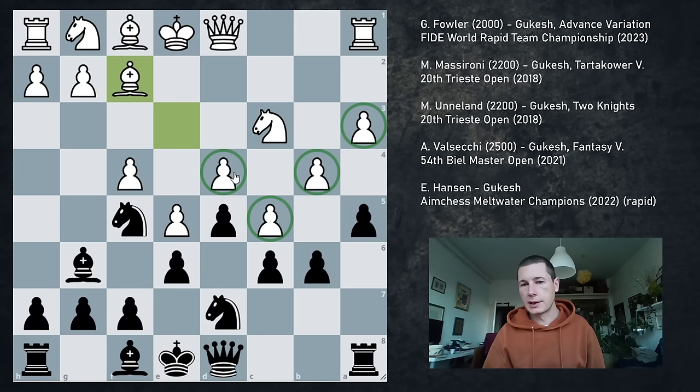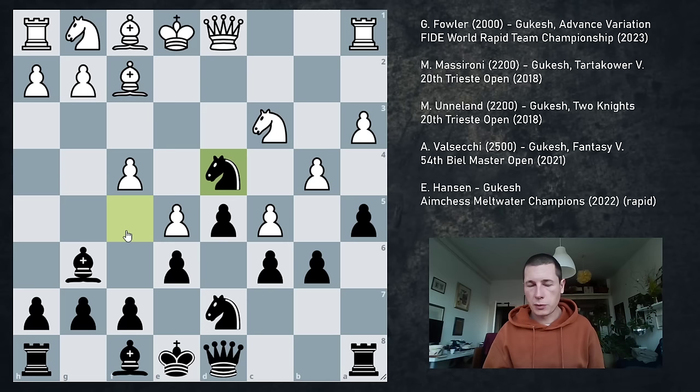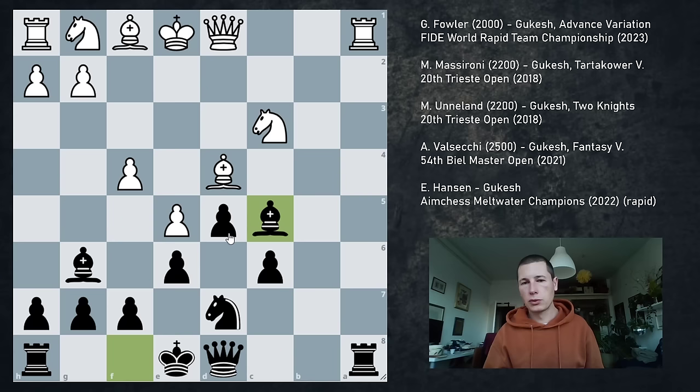This is a common pawn structure — you get this a lot in the advanced Caro-Kann. You get the knight on f5 a lot in the Caro-Kann. Now the d4 pawn is defended twice, but we can take it. Gukesh didn't take it — he played h5, which is a mistake. Instead, look at this: we take on d4. What can white take with? White can take with queen or bishop. Taking with the bishop is slightly better, but black is still very close to winning. So Bxd4, and now we just liquidate everything: axb4, axb4, bxc5, bxc5, Bxc5. We end up having two pawns for a piece.